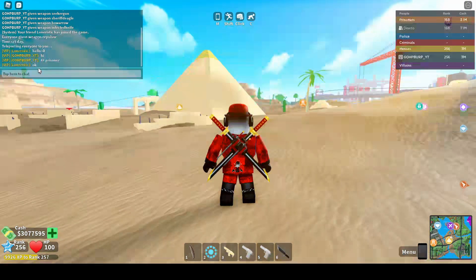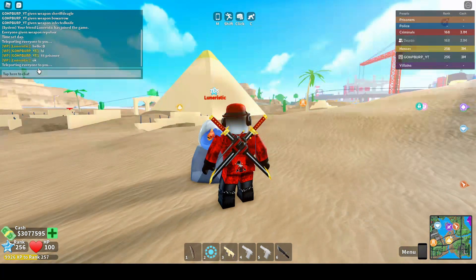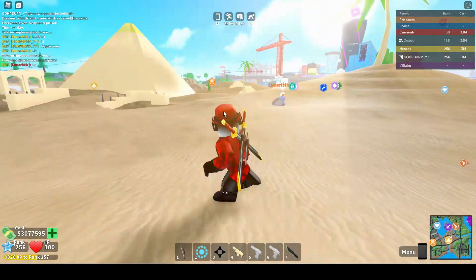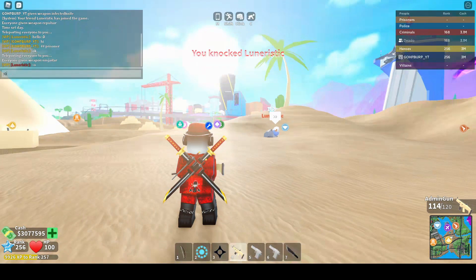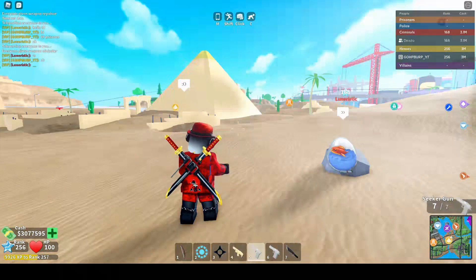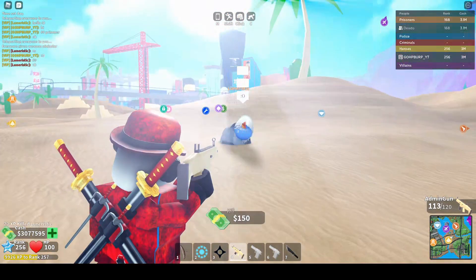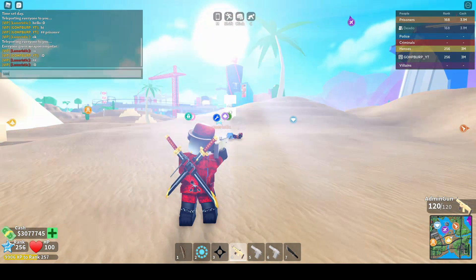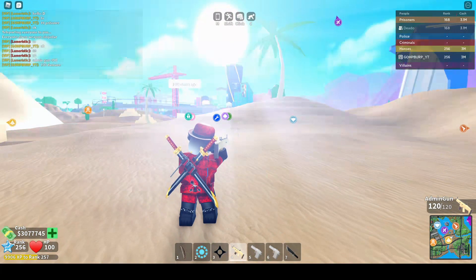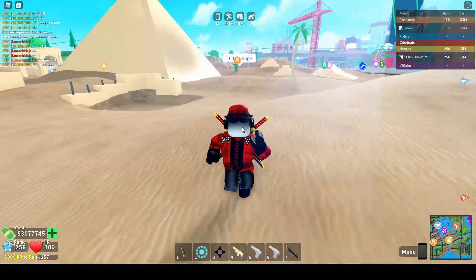The next one is the ninja star. First we're gonna TPL here and then we go slash weapon ninja star — oh, cool bananas! I didn't realize it was that overpowered, holy cow.